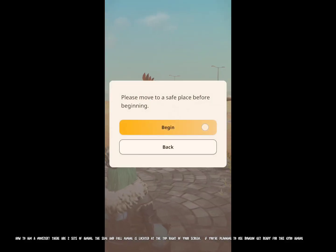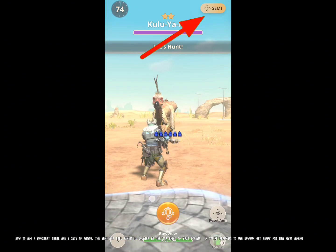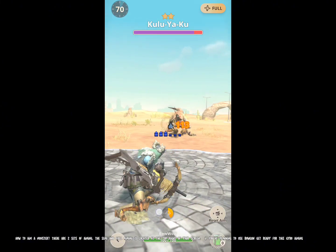For how to aim at a monster, there are two sets of aiming: Semi and Full. The aiming option is located at the top right of your screen. If you're planning to use the Bowgun, get ready for gyro aiming.